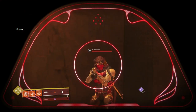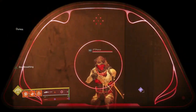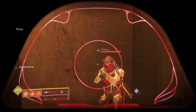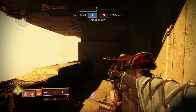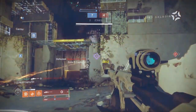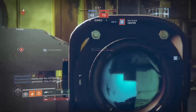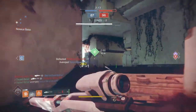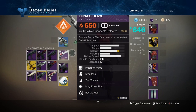Snipers with higher aim assist make it easier for flick snipes or drag snipes, where you scope in and flick past the Guardian. When it sticks on the target, the higher aim assist gives you more time to pull the trigger. The best thing I can tell you is to bring all your snipers into Crucible and try different ones until you find one that feels right. Once you find one you like, stick with it — don't change it up, because you want to get better with that one sniper.